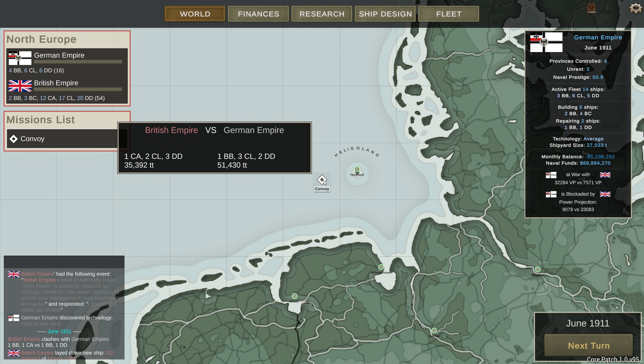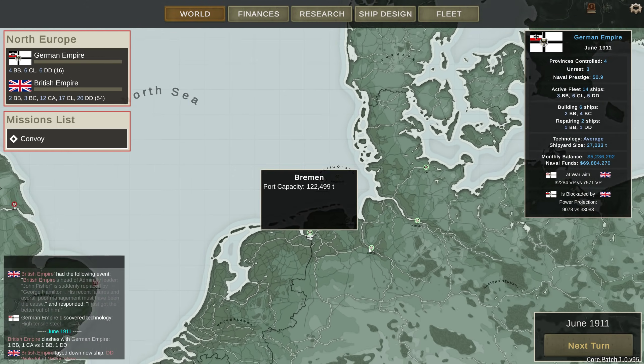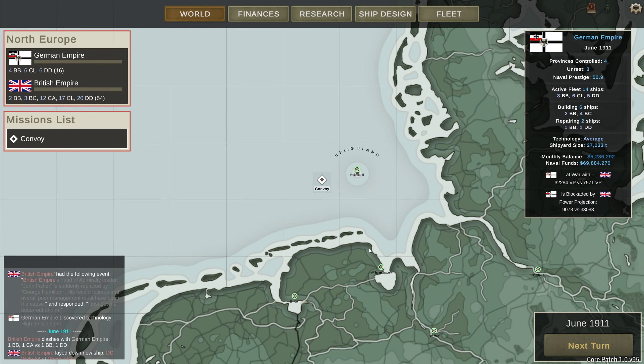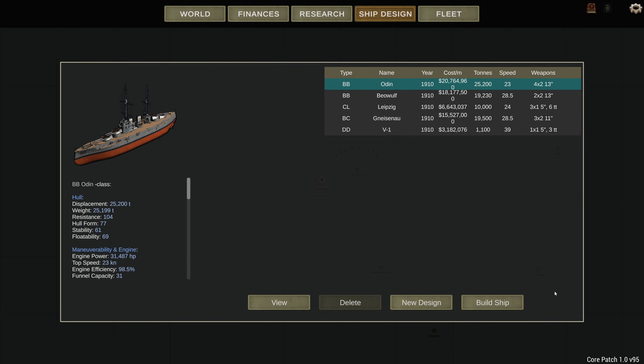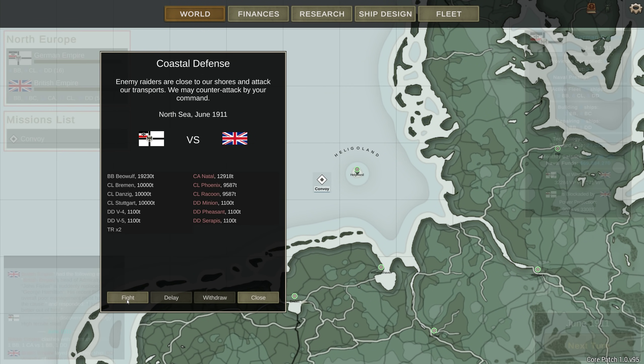We have a convoy defense to do. That's pretty significant — that's another one. We'll do this one too. Beowulf should be more than a match for any of those ships, and then we have a bunch of light cruisers and a couple of destroyers as well. Very nice.